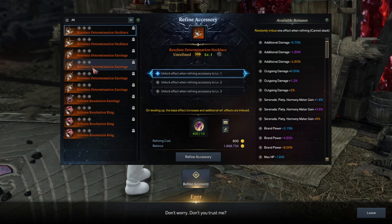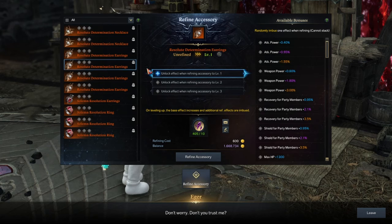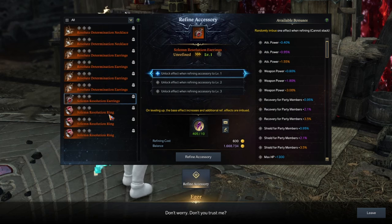Where's crit rate? It's in other stuff — like on a ring: crit rate, crit damage. These orange stats are the best. Blue are the worst, just like in bracelets — that's a low roll. Purple is a mid roll, and orange is the high roll.